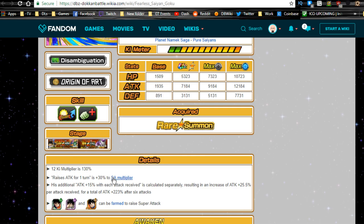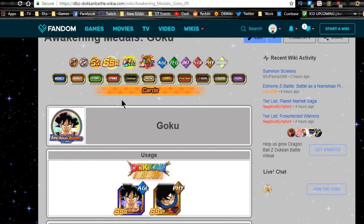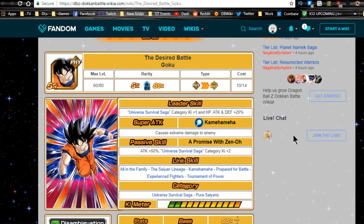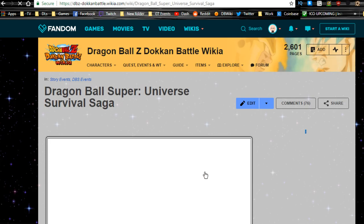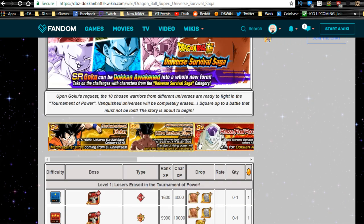His super attack can be increased for free. Free-to-play players, listen up — you can get the Desired Battle Goku from the Universe Survival Saga event whenever that comes out again. I don't know exactly when it comes out, so feel free to ask in the comments.